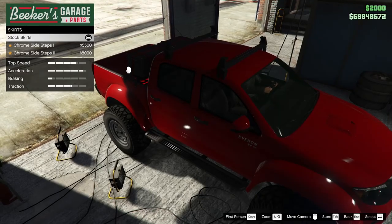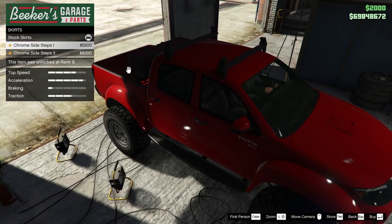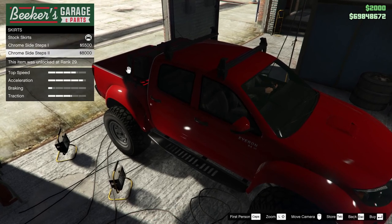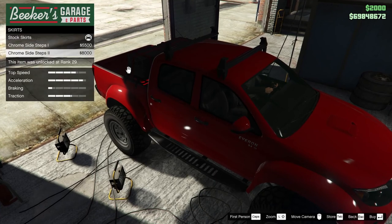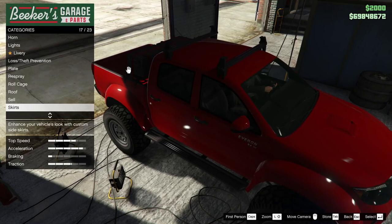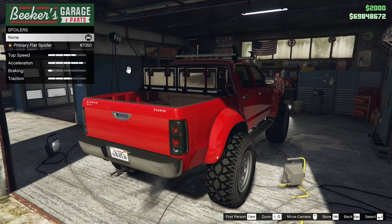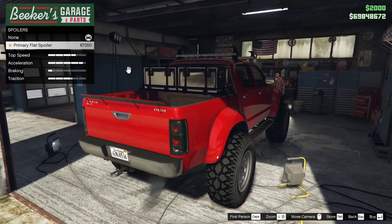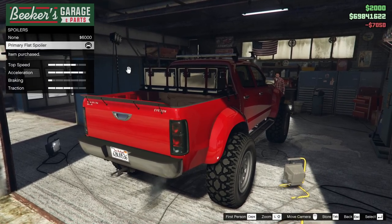Skirts — does this thing have skirts? I'm looking at my phone. It did have chrome side steps, but are they the same as what we're seeing here, or is it more like the stock look? Stock skirts look right. Again, I think this was built to be this. Now there wasn't a spoiler on the original truck — why would there be? But for performance purposes, that is the one inaccuracy I'm going to put on there.